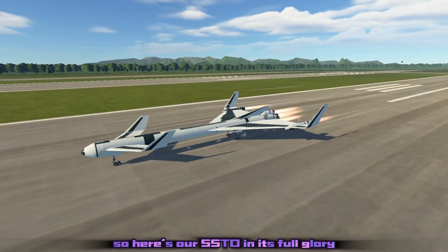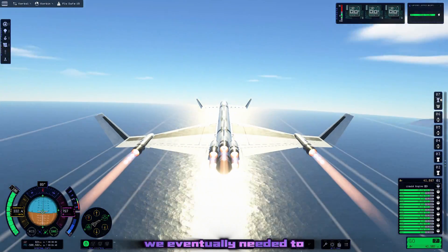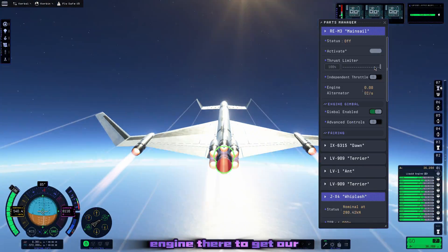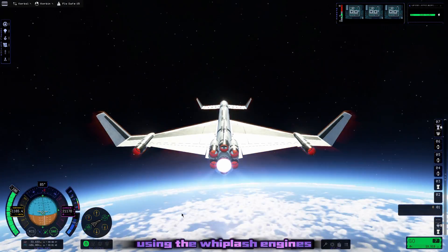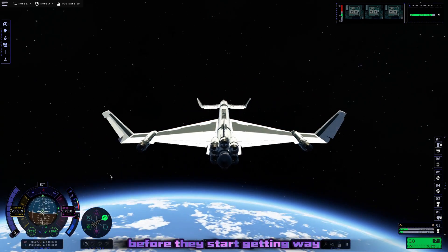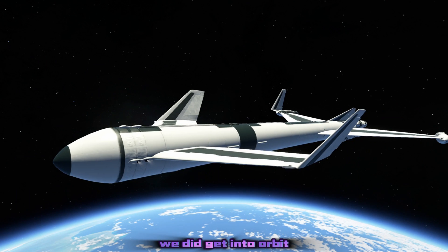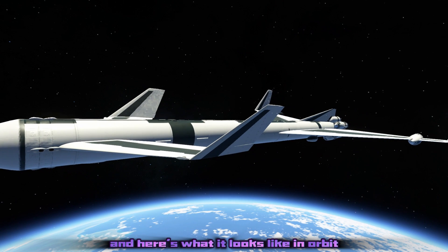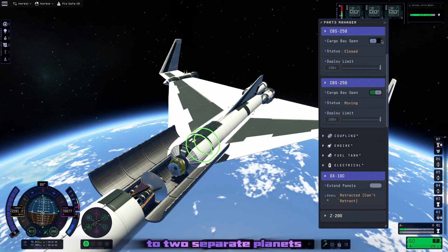Here's our SSTO in its full glory and fully loaded. Although everything started out as expected, we eventually needed to use the back rocket engine to get our ramjets to actually activate. The whiplash turbo ramjet engines need to get to around 400 meters per second before they start getting way more thrust and getting you up to hypersonic speeds. But luckily we did get into orbit — and here it is, a thing of beauty — and it's time to release our two separate missions to two separate planets.